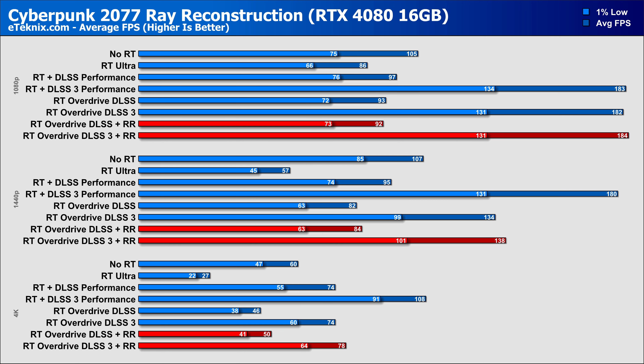Moving on to the RTX 4080, we find the same clear bottleneck at 1080p. Focusing on other resolutions, enabling reconstruction keeps performance within 1-2%, while at 4K performance increases to a little under 9%. As we enable DLSS 3, that performance increases by up to 100% at 1080p, though at the more likely 4K resolution you're still going to see differences of 56% over not having DLSS 3 on, which also puts it around 5% faster than having reconstruction disabled.